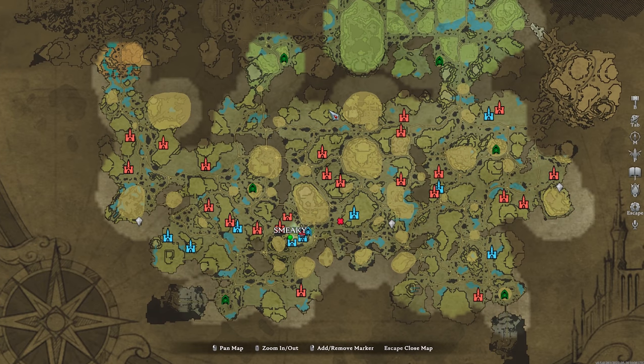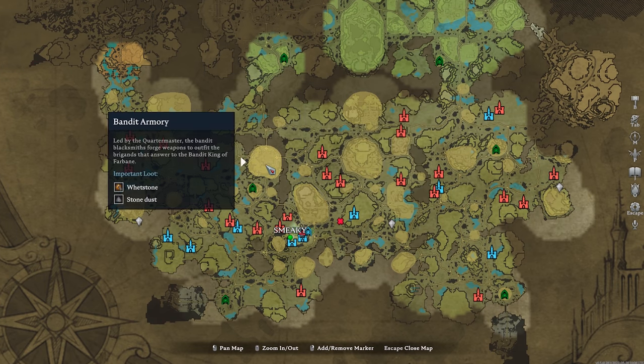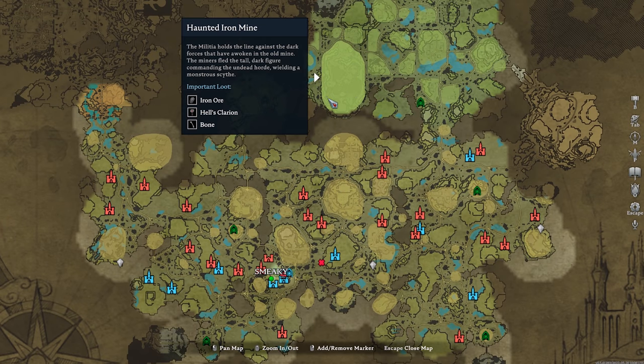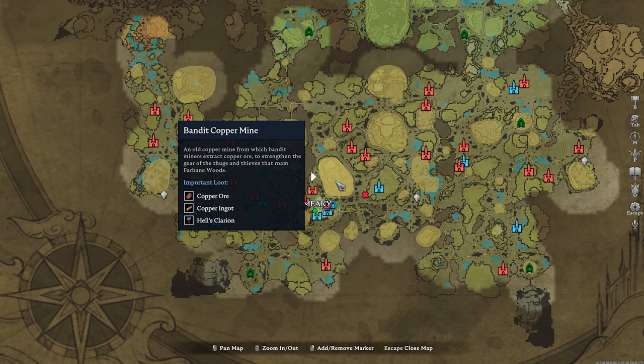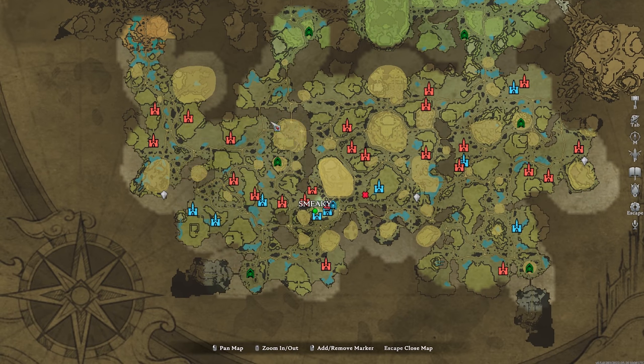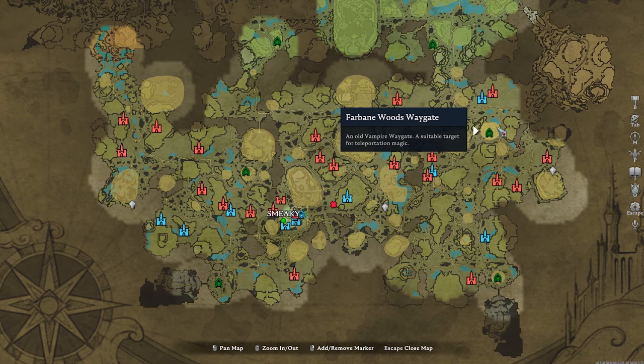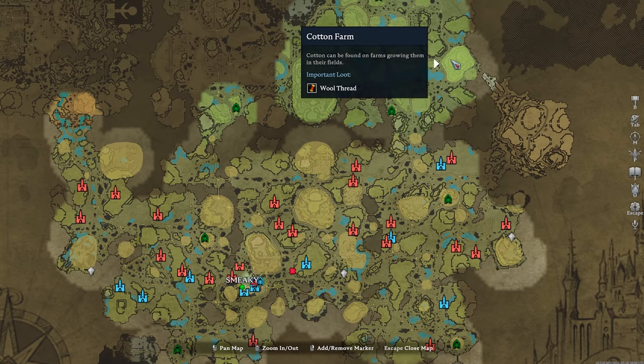These are PvE zones — camps where monsters respawn. If you need a specific resource, hover over a camp and you'll see its important loot listed. For example, one camp shows whetstone, sulfur ore, and paper; another gives iron ore; another gives copper ore. So if you need something, scroll over the map and look at what items each area has, then go from there.